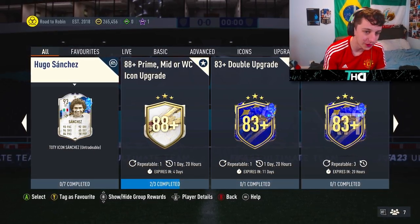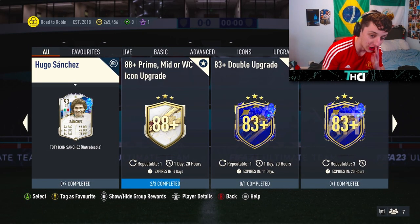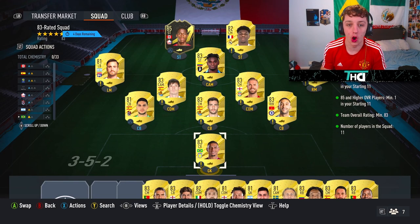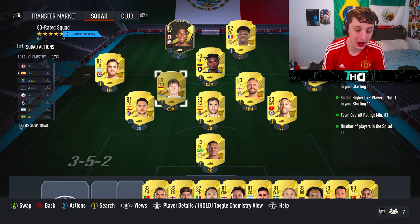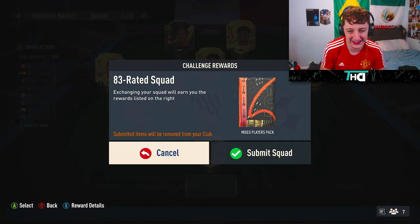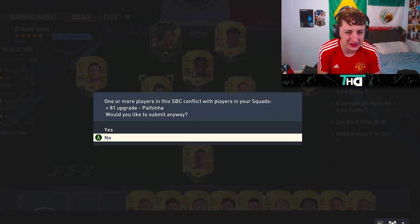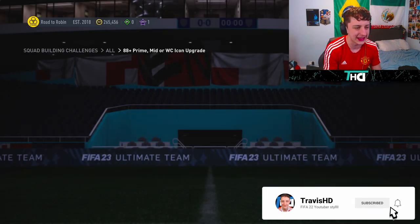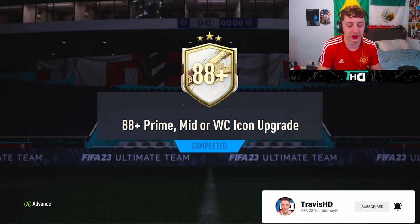How is it going, boys? We are here with the 88 icon upgrade yet again — they seem to be bringing these out like every day. Let me know what you got from it, because it's fairly cheap to do. Tought is so easy to attain now and these packs are coming out like three times a week, and they're repeatable, so it'd be rude not to do them.